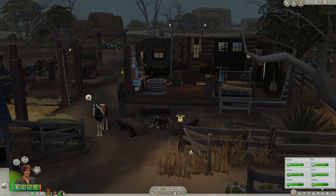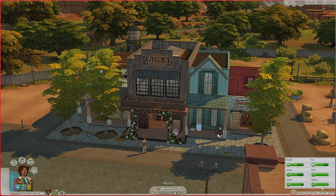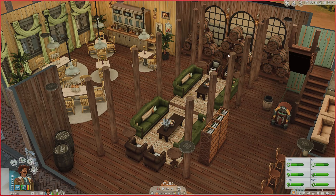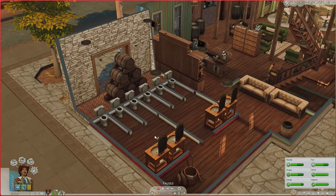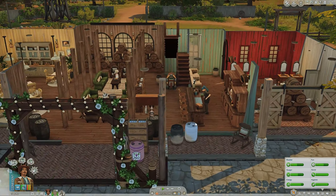Let's get some sleep and head out to the bar in the morning. Here we are at the bar I placed — it's called The Oak Barrel, created by Peacemaker. I'll put the link in the description. It's a really nice lot that fits the town well. Inside there's a nice seating area, a bar in the back, bathrooms, and upstairs there's more seating and a loungy area with a piano. It's also a great place to host events.